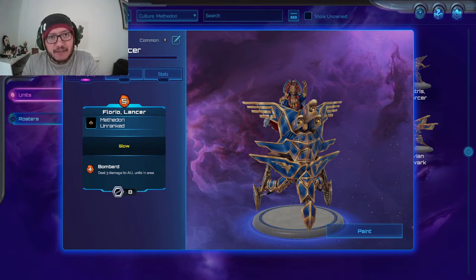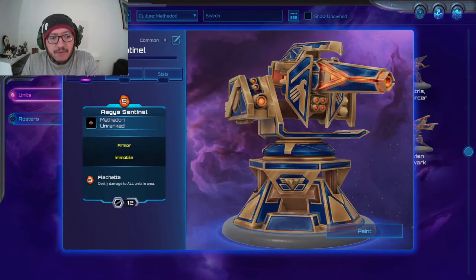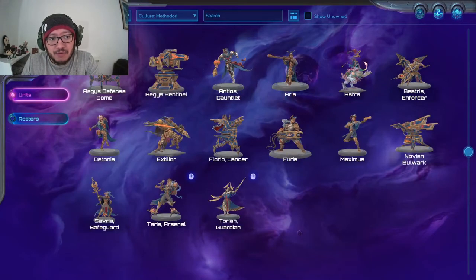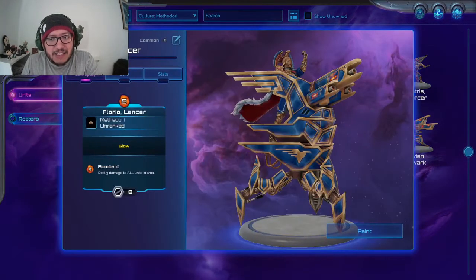A lot of these take a lot of mana. You're devoting five mana to drop it, then four mana to deal range damage next turn. Going back to Ages Sentinel — five mana now, three mana next turn to do three damage to all units in an area as well. There is a severe expense with these range units. I don't suggest putting so many of these in a deck together. I would choose between Florio Lancer and Ages Sentinel.